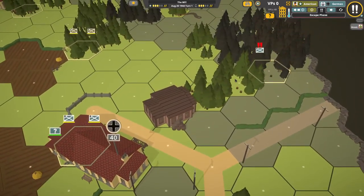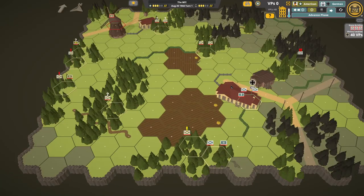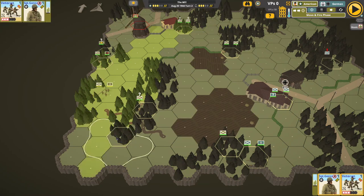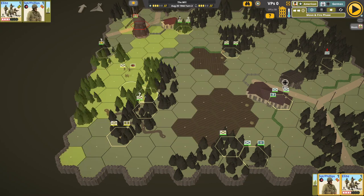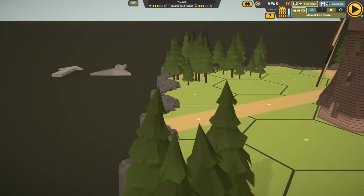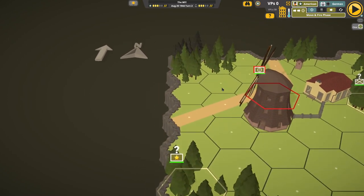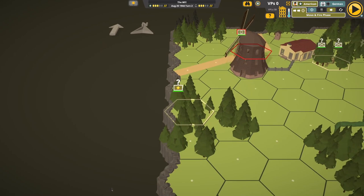They're escaping because they're broken - routed. They're advancing. Boy, this is not going to be good. Rallied - new leader! Moving fire phase. Let's get you over here. Those are stupid trees in the way. Can I turn this map? Not that I can see anyway. If there's a way to rotate it, I'm missing it.